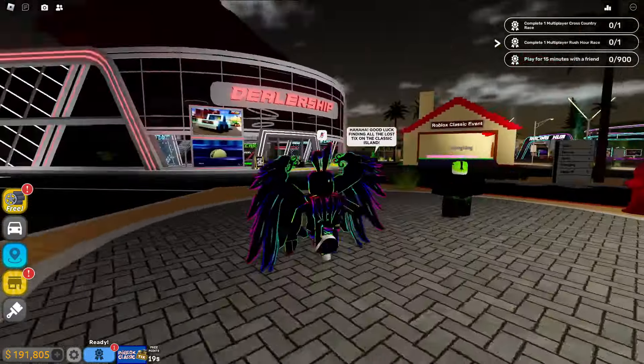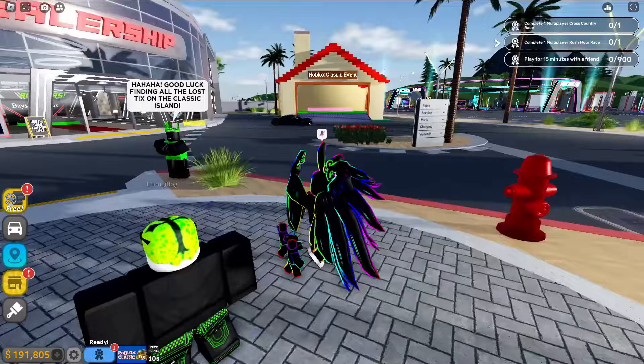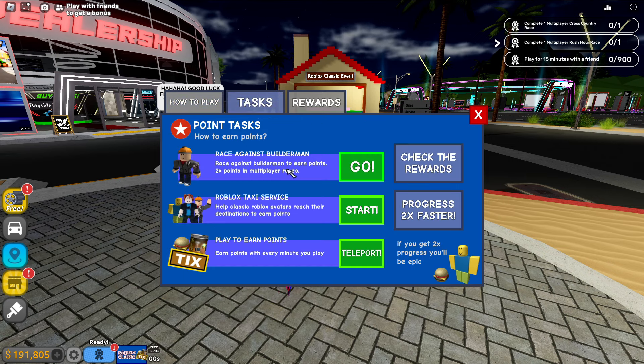This is how you can get all of the tokens in a Roblox Flask event in Driving Empire. Once you join the game you can either go there or press the thing at the bottom left and it pretty much says welcome to Roblox Flask event. We're after tokens right now, but if you want ticks I'll post another video soon. Complete tasks to earn tokens, points to unlock tokens and exclusive cars.